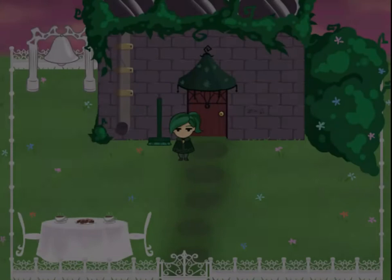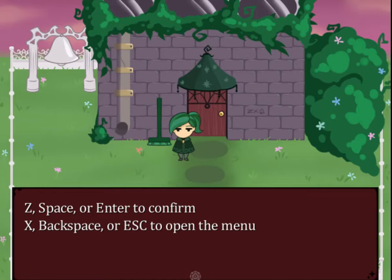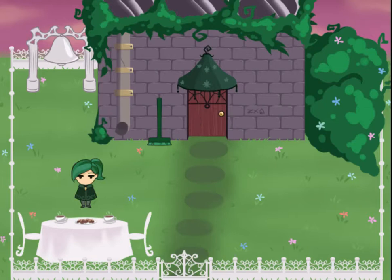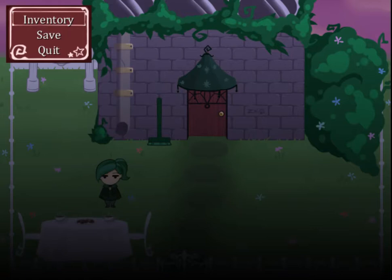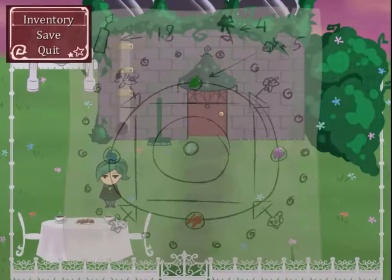The devil is waiting. Z, space, or enter to confirm. X, backspace, or escape to open the menu. So this game was made in Wolf RPG, which is something I've never tried before. So this is definitely new to me.